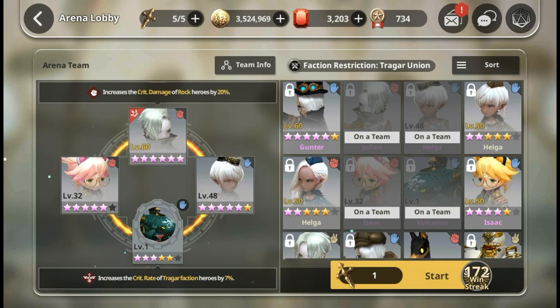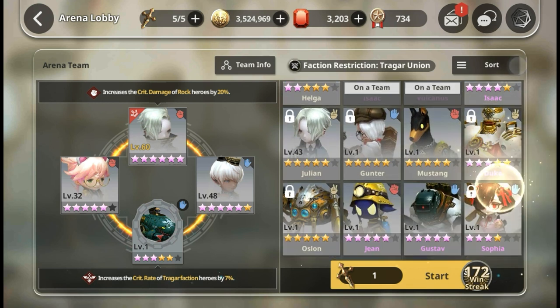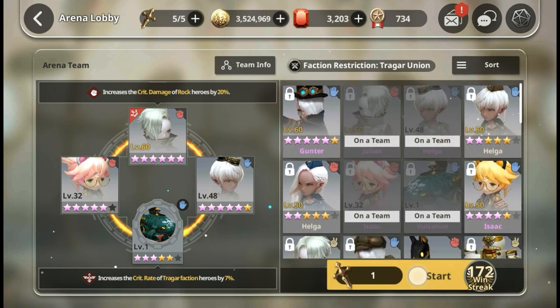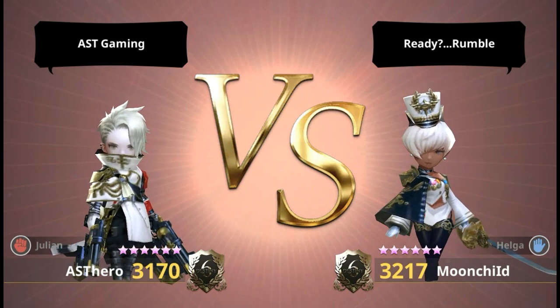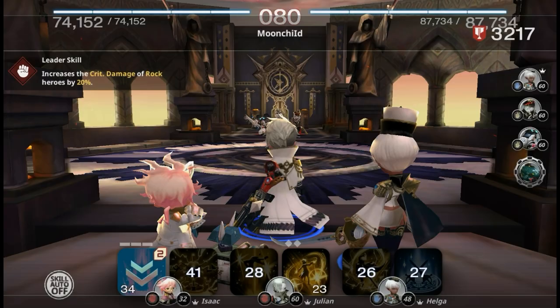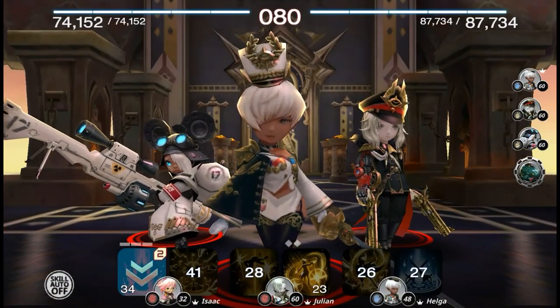Paper Helga has two buffs: increased status activation for Isaac's knockdown/silence, and damage boost for Rock Julian. Using this team secures most of my fights. I'd prefer a cooldown leader but with this crit rate my Rock Julian crits 71% of the time, which is better. The key tip: do try out all leagues before focusing on one - try to get 10 wins per league first, because after 10 wins the extra rubies are not worth it unless you want to collect gold.